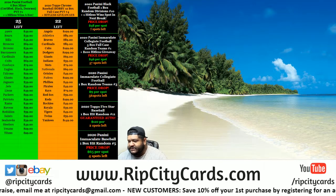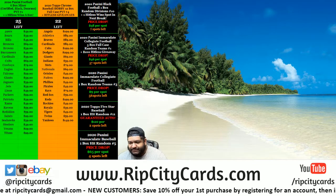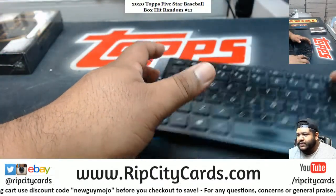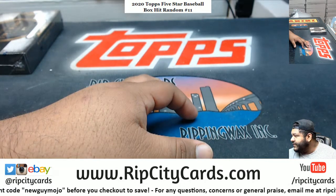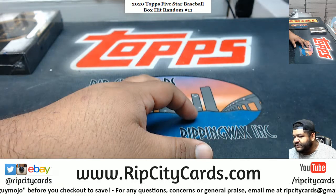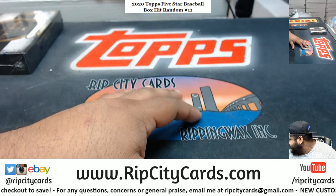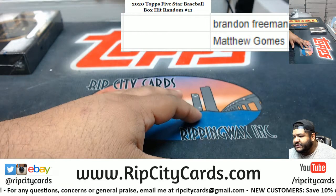Yo, what up everybody! Time to do our next break which is 2020 Topps Five Star Baseball, one box, hit random. I do have my randomizer but first things first, we got to see what's coming out of the box. It's a quick easy break, I got two peeps in this.